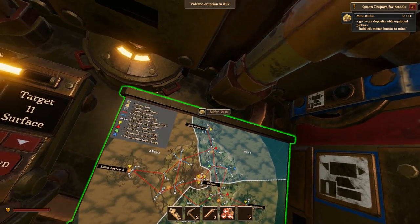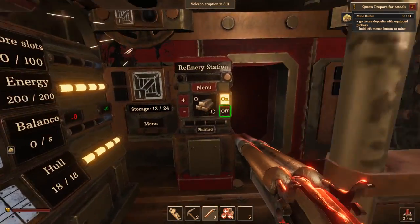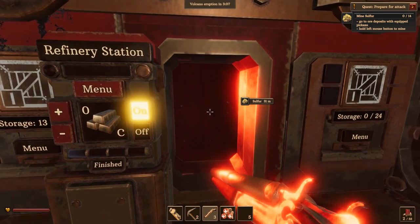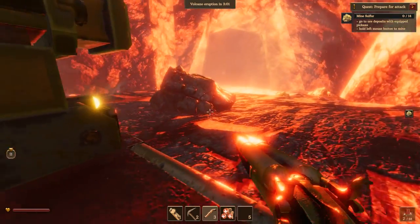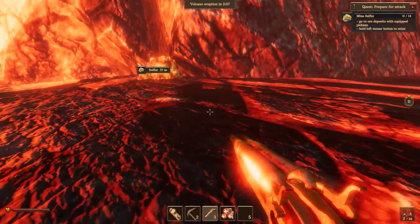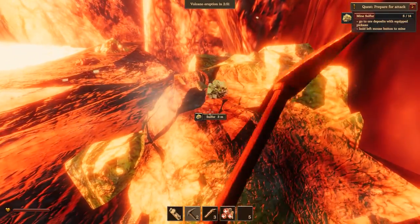Let's reload this thing. This shotgun blows by the way — it's like a double-barrel, you have to reload after two shots. I need like some kind of super rifle or something. Watching out for cogs. All right, I'm not seeing any. Let's get some sulfur!